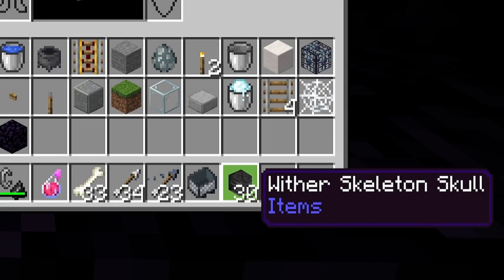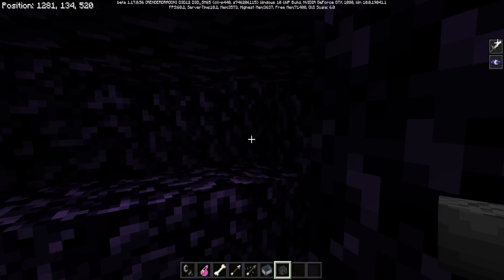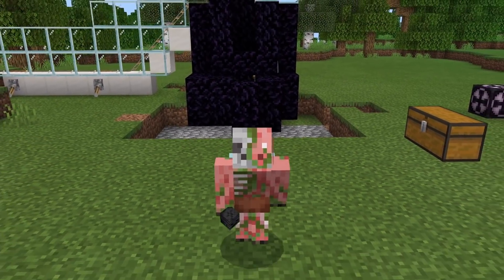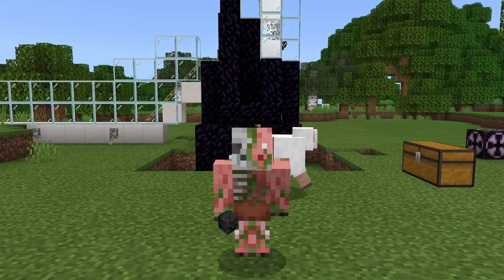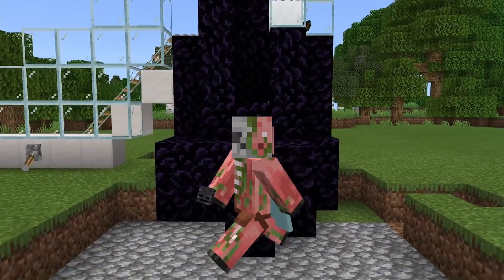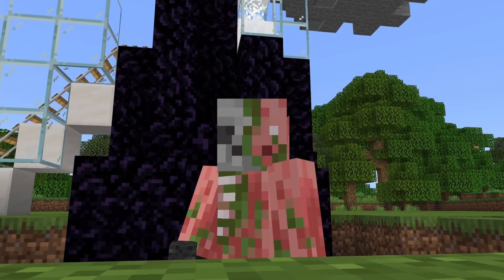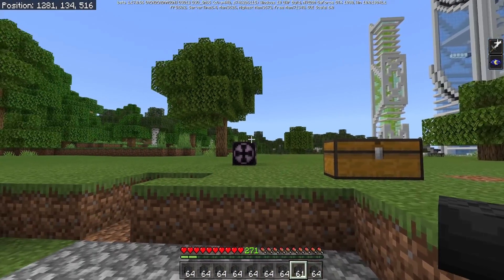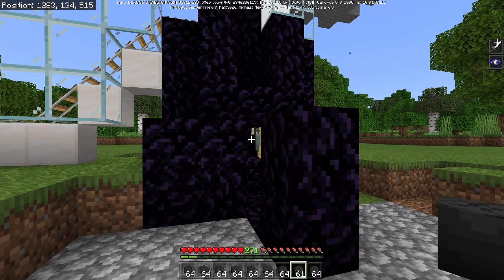I would recommend AFKing for a long time, getting hundreds of strays, and killing all of them at once with a single charged creeper. I hope this farm serves you well in your world. If you play your cards right, you can get an absolute ton of wither skulls — more than you will ever need in your entire Minecraft career. And hopefully this little build serves you well. Even though it is a limited time offer with a very close expiration date, at the very worst you won't be able to get any Wither Skeleton Skulls from it, but you will have a nice stray farm for slowness arrows and experience.